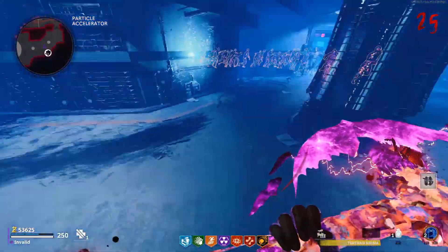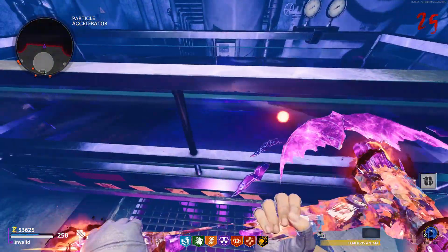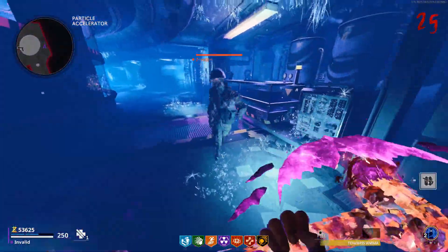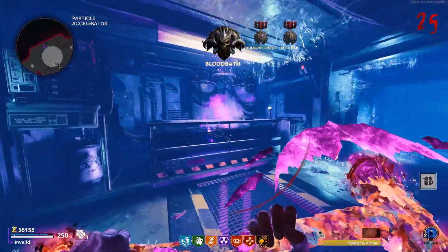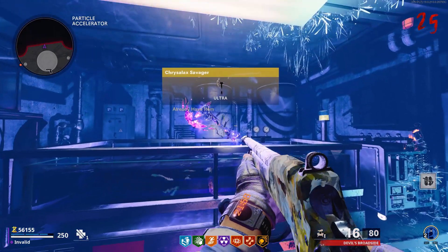Now all you have to do is go to the amplifier area in the bunker and into the room called particle accelerator, where you'll find a tub. Interact with the tub to place the crystals in it and then get a total of 10 melee kills near the tub. You'll then see a small explosion and the crystal axe will be hovering over the tub waiting to be picked up by any player in the game.